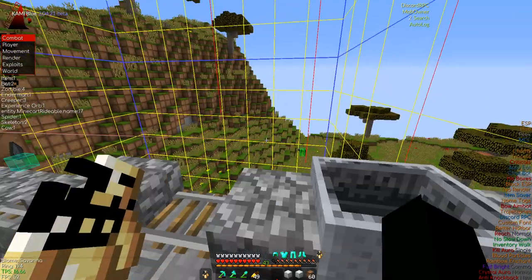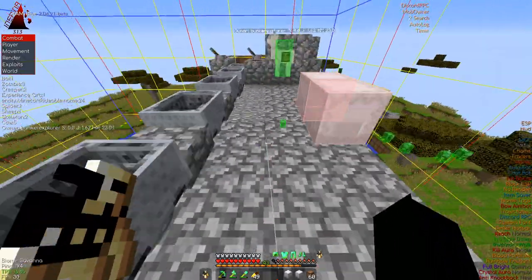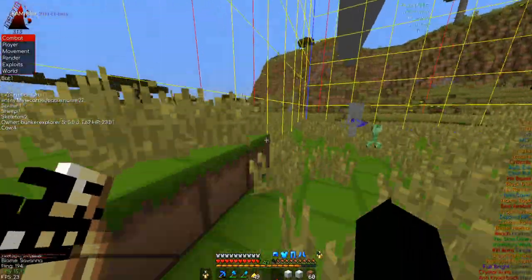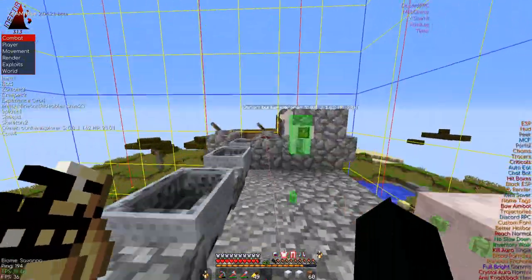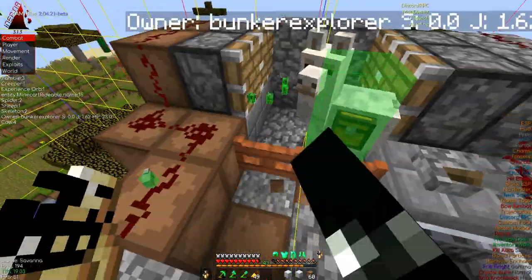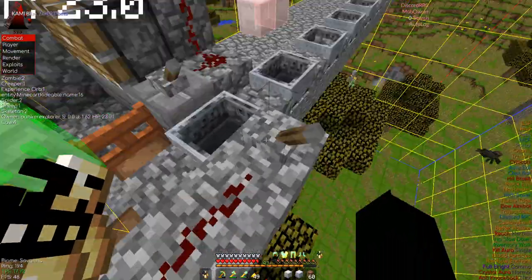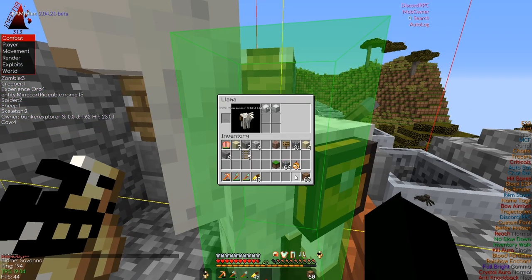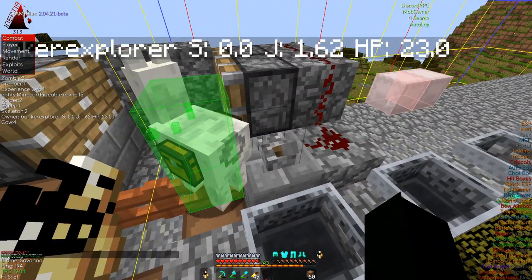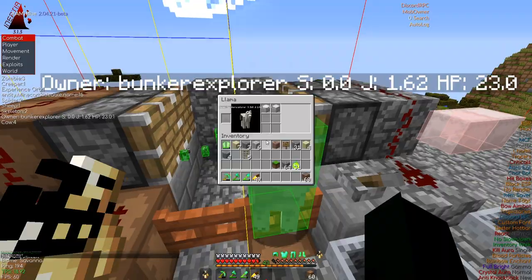Before you start: if you don't know how to put a chest on a donkey or llama, just craft a chest and right-click the animal with it — very simple. Also make sure your llama or donkey is on the side you picked, placed in the corner near your pistons so you can access them easily. And of course, put your items inside the animal's chest before you begin.